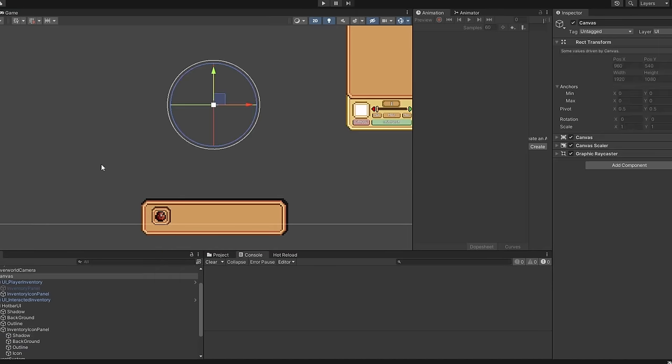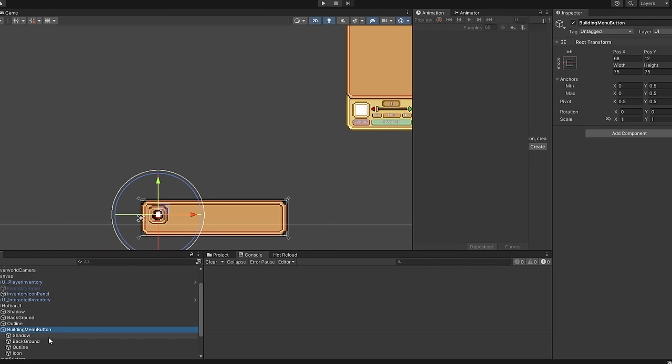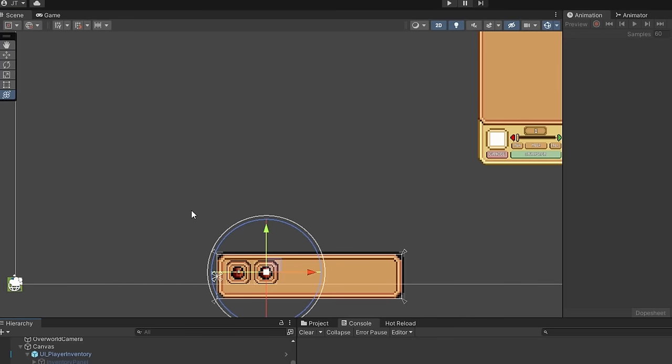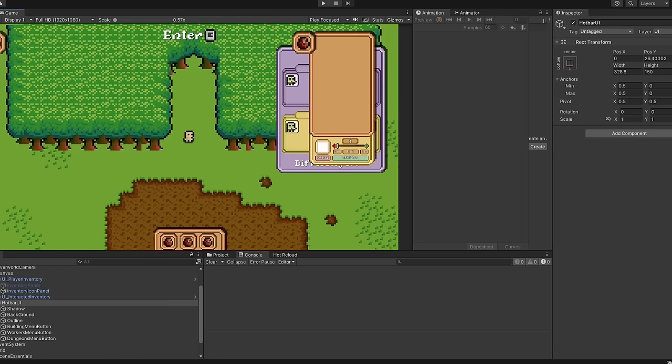It was time to start working on the buildings, which is one of the major elements I have to get working for the overworld. And what better place to start than with the UI — yeah, again, never-ending UI.